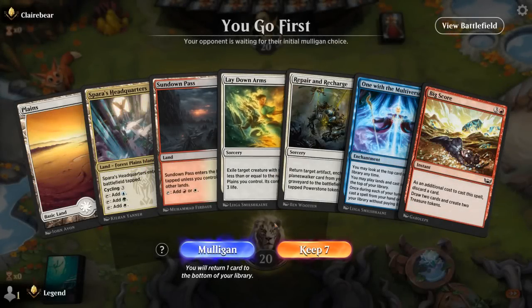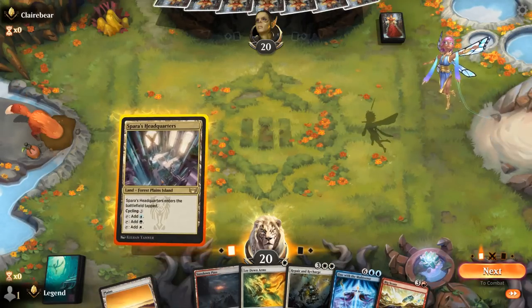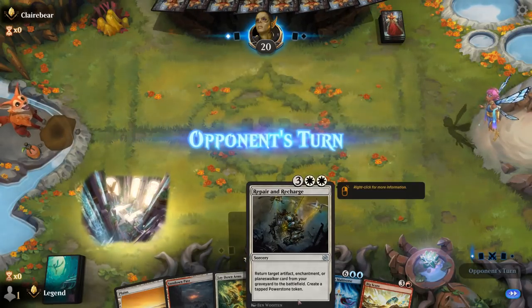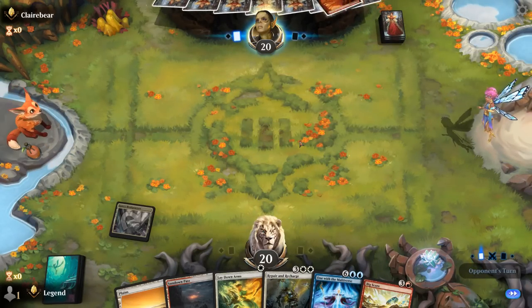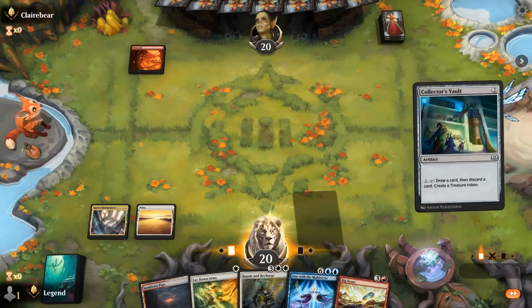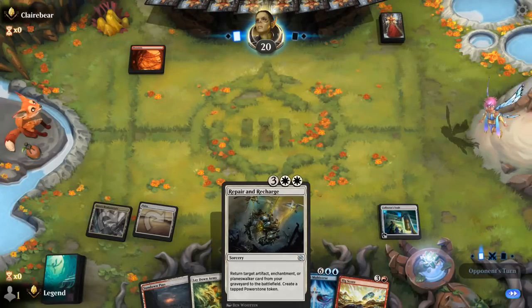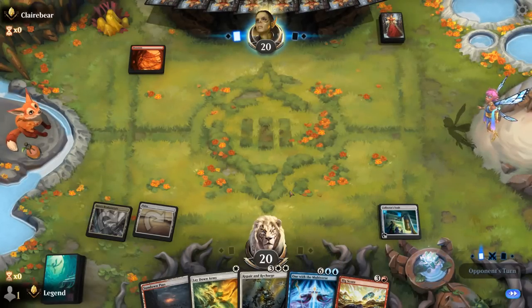Okay, we're on the play and our hand seems fine. Got early removal with Lay Down Arms, Bigscore for discarding One with the Multiverse, and then Repair and Recharge to bring it back. Turn two, play Collector's Vault so we can turn three already discard One with the Multiverse, maybe turn four Repair and Recharge.